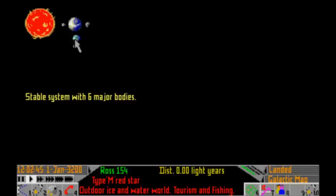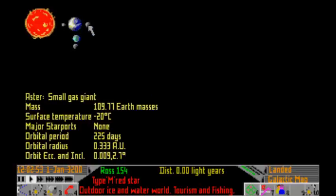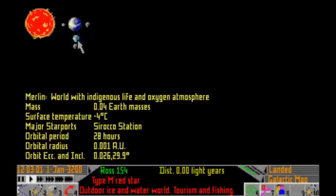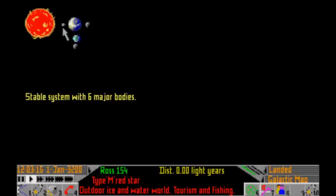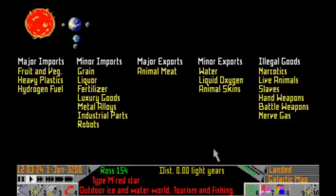It tells us all about ROS154. There's the star ROS154, and here are the planets: Dustball, Aster which is a gas giant, and another rocky planet. Orbiting around this gas giant we've actually got a class M planet, meaning it's got a breathable atmosphere. So this is where we are at the moment - major starport, Sirocco Station. There's no other starports here, so that's the only place you could actually land in ROS154. It tells you all about the trading in this system: major imports are fruit and veg, plastics, hydrogen fuel, and here are the things that they export.